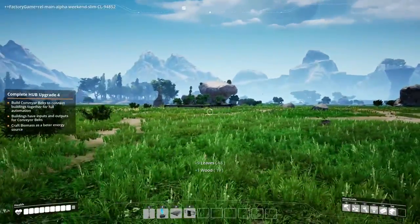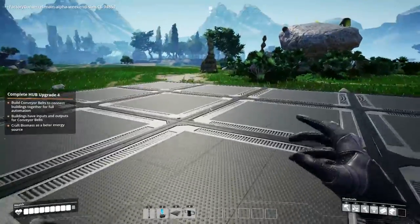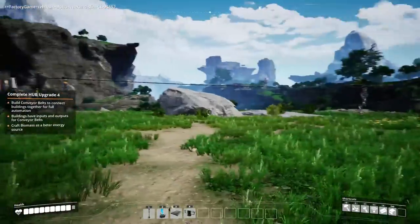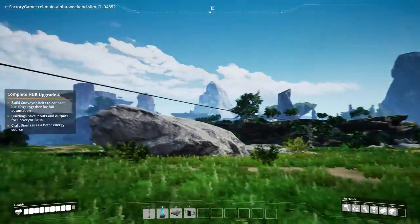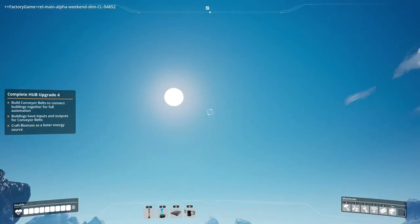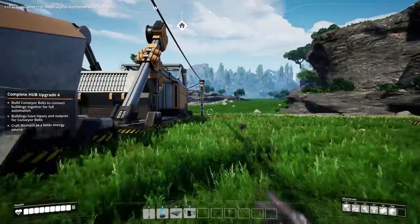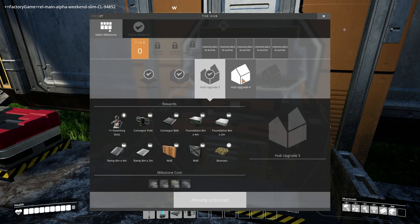This is a pretty decent foundation with a decent amount of space, considering how big the machines are. Now, how I want the factory to work is: the raw materials will gather on the bottom and then continually move up this tower, being further and further refined to some of the most advanced things in the game. A big thing for making this factory is going to be storage.